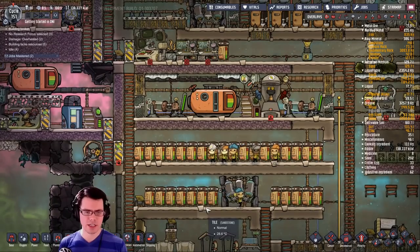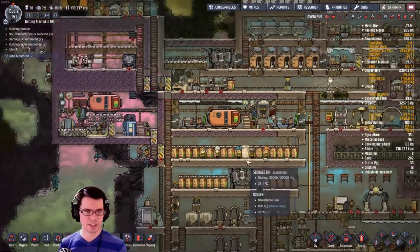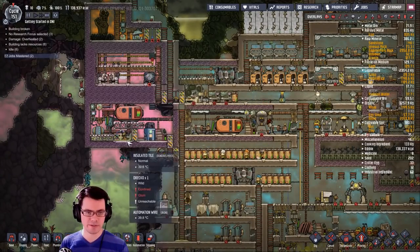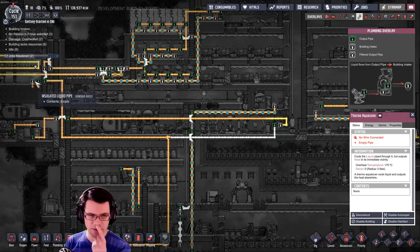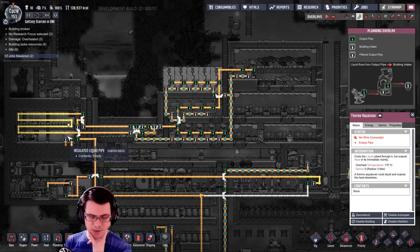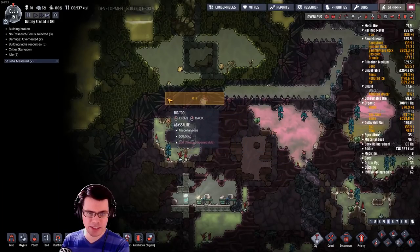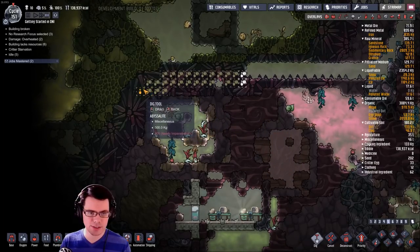My dupes have nothing to do — we're just waiting for this to become nice and cold. I have hooked this up to be a nice cold loop, but I have not hooked this one up to be nice and cold, and if I'm honest this is the one that's going to do most of the work. Let's just do a little bit of digging here just to see what else is over here.